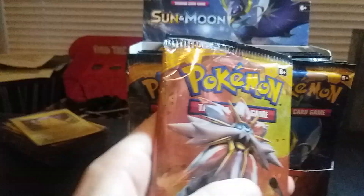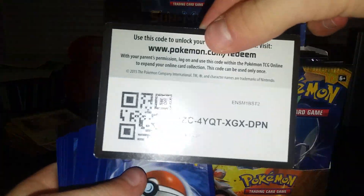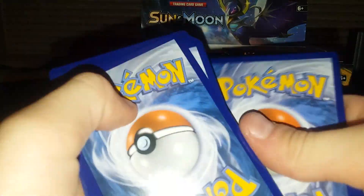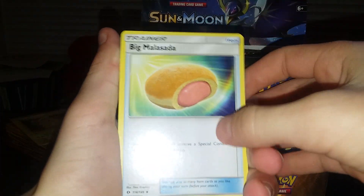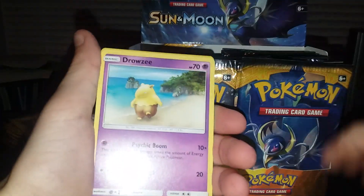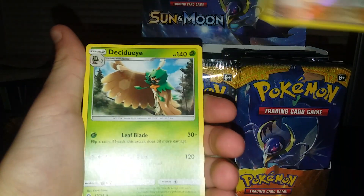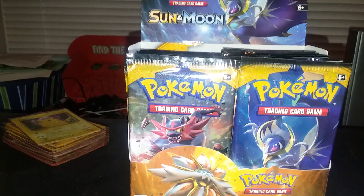These things are so hard to get open — there, finally managed to get the cards open. Here's the code card for you guys. Going one, two, three, four from the back to the front. We got an energy card, Pikipek, Morelull, Spearow, Grimer, Ralts, Drowzee, a reverse Skull Grunt, and a regular rare Decidueye. I really hope I get good pulls in the first part of this episode.